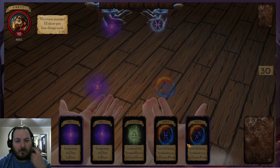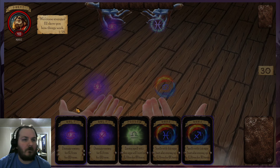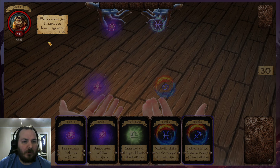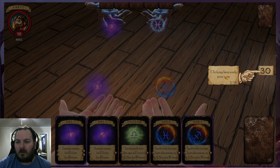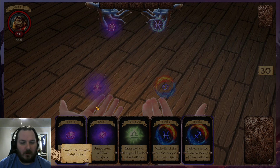So let's go with Train. We have a dwarf who says, welcome stranger, I'll show you how things work. The game is divided into turns, here is the remaining time. I don't think that's necessary to have a timer on a card game, but we'll see if that's a hindrance or a help. Clicking here ends your turn.